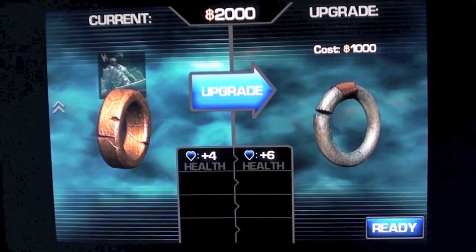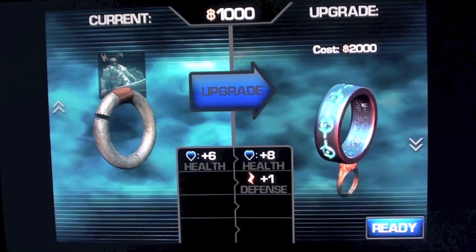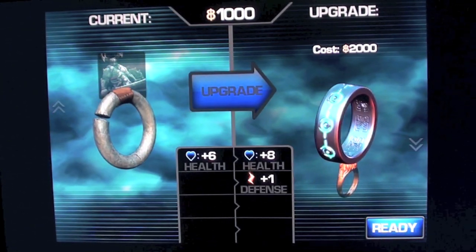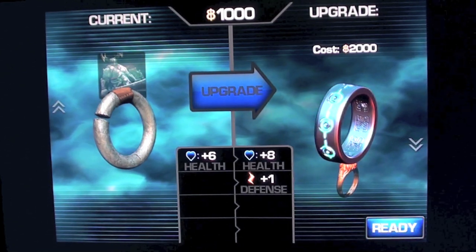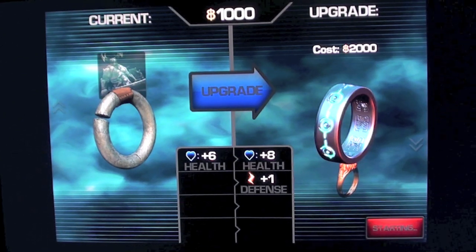The ring, on the other hand, determines your health and your defense, as you're going to see further in the game. So as soon as you're going to upgrade your health or your titan, click on the upgrade button. And as soon as you're ready, click on the ready button. As soon as both players are ready, the game will automatically start.